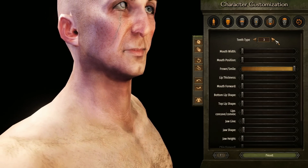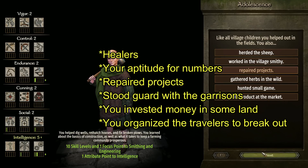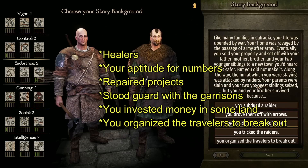For this build I go with my patented mace face look and the beautiful smile. I'm going to go with family healers, early childhood your aptitude for numbers, adolescence repaired projects, youth stood guard with the garrisons, young adulthood you invested money into some land, and your story and background as you organize the travelers to break out.